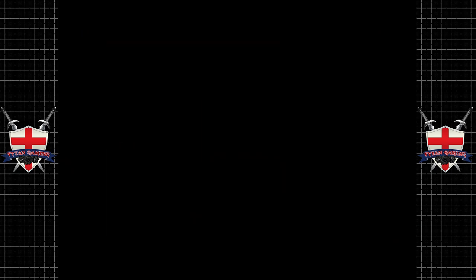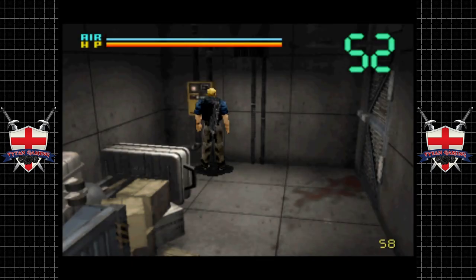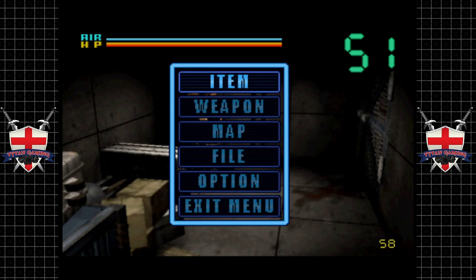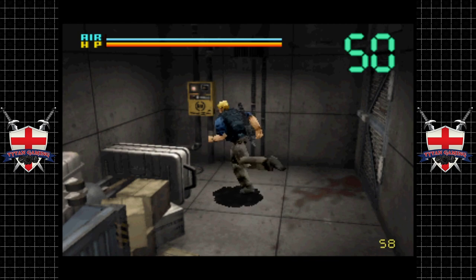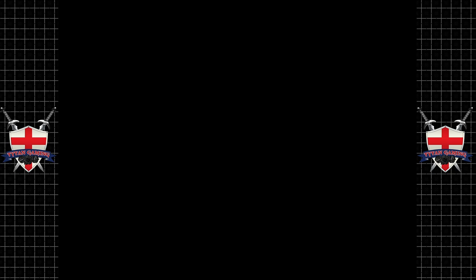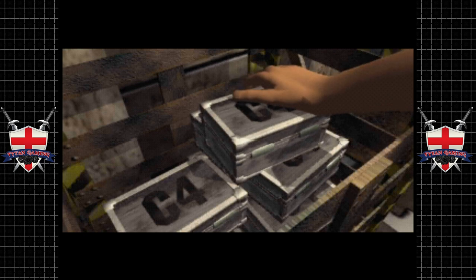Let's recharge the air system and drop a save — though I'm still convinced the save states don't work, which is really awkward. I can probably hear my missus crying in the background; she's still super happy, which is making me happy too. We've got the submachine gun B — kind of curious. I can actually hear the cat meowing as well. I guess there's the C4.